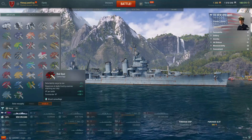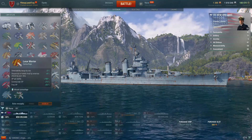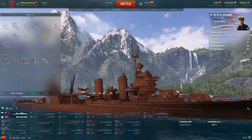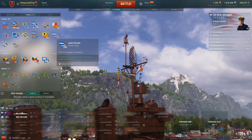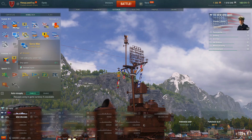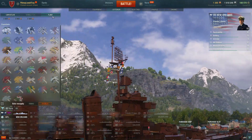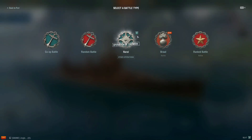We're going to put on some signals and a camouflage — I think we'll go with the bronze camouflage. I've got these economic signals; we don't need the special ones since you can't detonate in operations. I'll drop the fire/ramming/secondaries signal and just go with this, so not too much going on here.